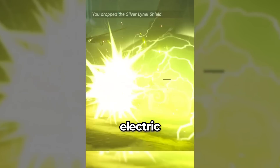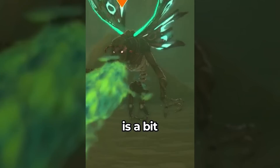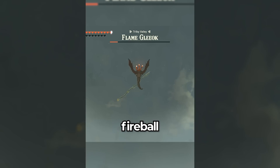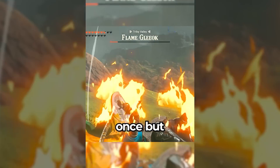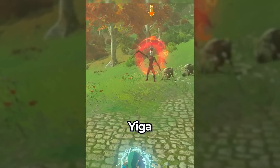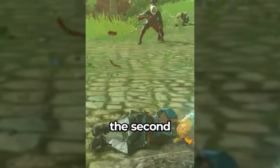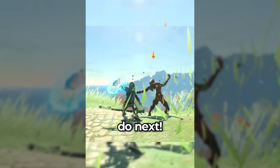Choo-choo charge attack — not on the electric lads, that's for sure. Gleeok stanky breath attack — timing is a bit odd, though. Fire Gleeok giant fireball of death and destruction — it's so difficult that I've only done it once, but it is 100% possible. Try it on flat terrain, that works better. Yiga foot soldier drop attack — either I'm bad or you can't; I'm leaning more towards the second option. Subscribe and comment what attacks I should do next!